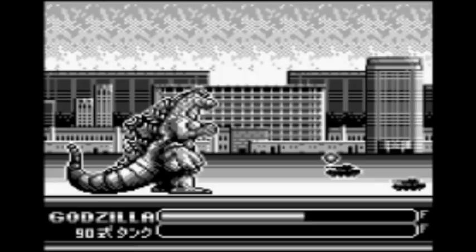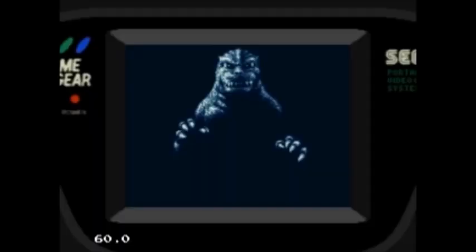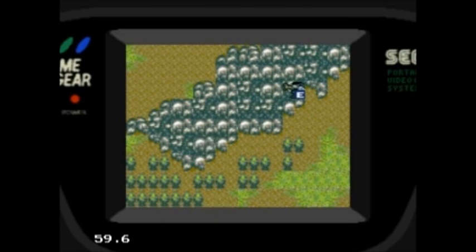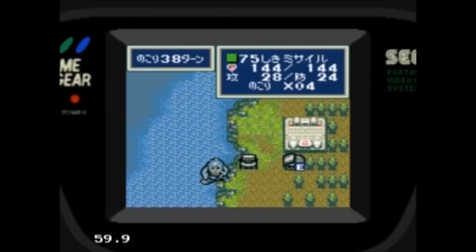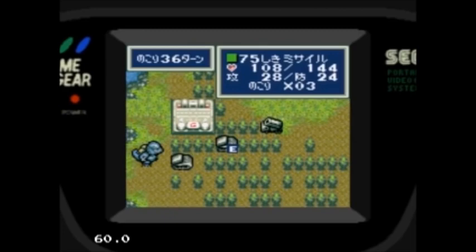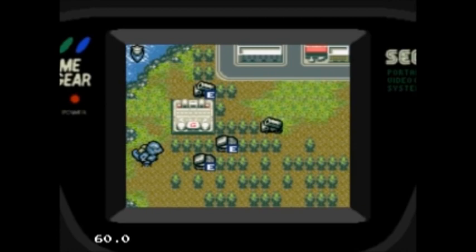Next we have Godzilla Giant Monster March, released in 1995 for the Sega Game Gear. This game has an interesting gameplay style — once again it's not necessarily running around destroying buildings, as it has a strategy gameplay style to it. Seriously, what's with Godzilla games and the strategy genre? When the game begins, the player has two choices: you can either play as Godzilla himself or the military. If you choose Godzilla, you must destroy buildings and other kaiju. If you choose the military, your job is to fight off Godzilla. The fighting mechanic comes into play when both monster and military are in the same spot, and the game turns into a battle mode similar to a 2D fighter.